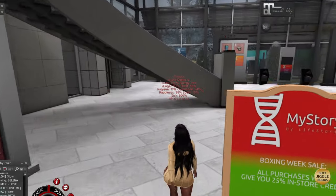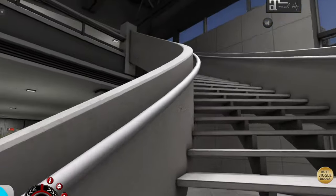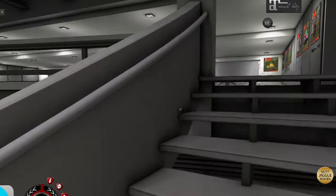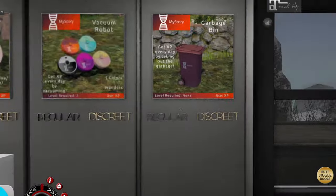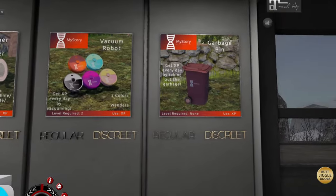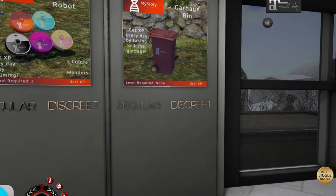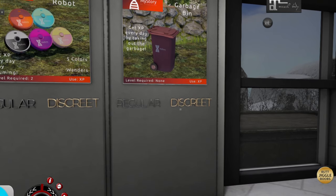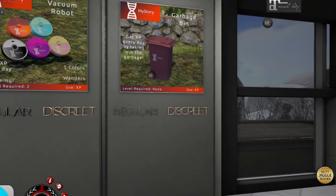We're going to go upstairs — I want to touch base on everything in this location so you know where it is. These are items upstairs that you can gain XP on daily. The trash can comes in regular and discreet — again, if you have your own trash can, you just get the blank one, put it on your item right in front of it, and you get XP every day. Every 24 hours you'll get XP for this.